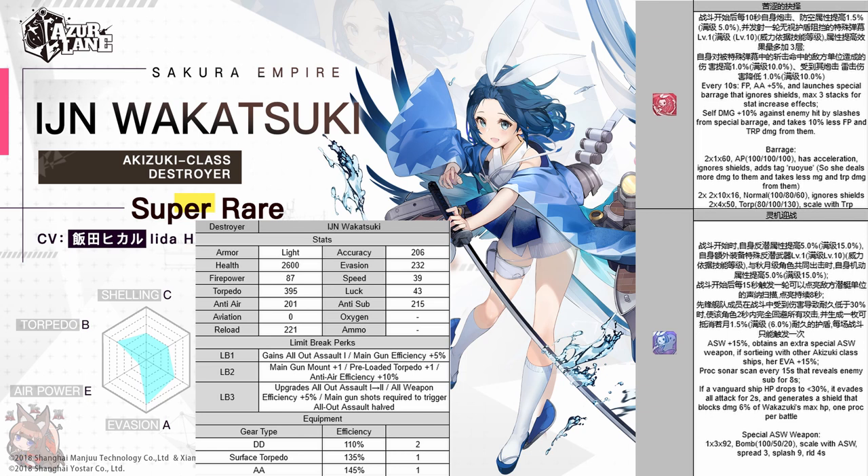Overall, Wakatsuki is actually a very good ship. She's most definitely going to be overshadowed by Musashi because Musashi is amazing, but Wakatsuki is a really nice pickup and she's going to be available in the shop, so she's basically guaranteed if you play the event. Definitely pick her up. Can't have enough of these main gun plus one destroyers.